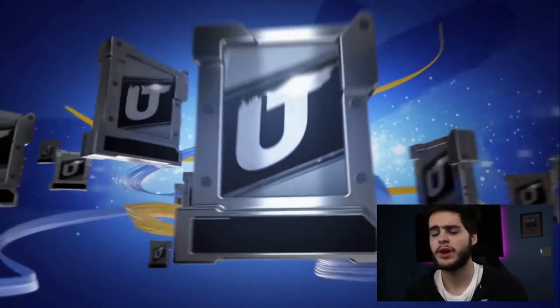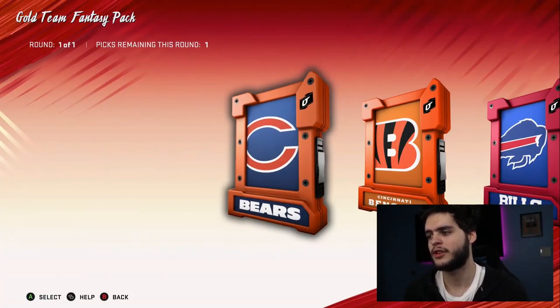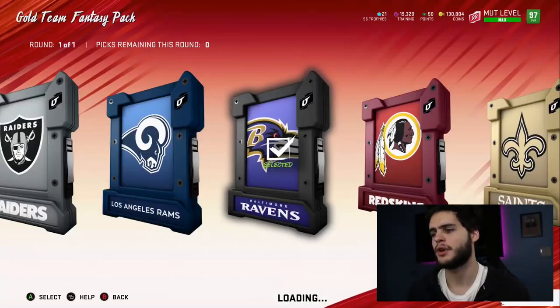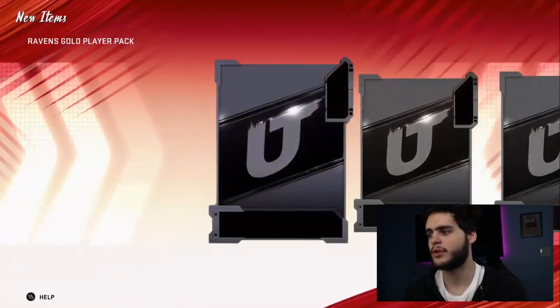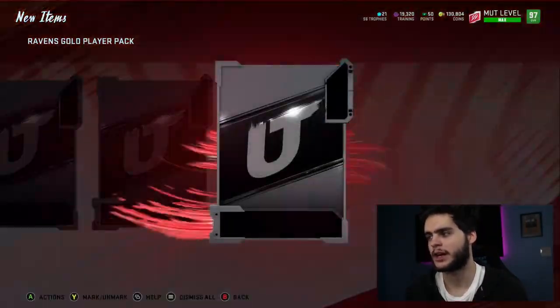Let's open up this Team Fantasy Pack to cut into the video. I want to open up a Ravens one to see if I can pull a golden pick of Lamar Jackson. I feel like I really don't know what to do at this point — I've had no luck pulling anything. A Lamar Jackson here would be huge. We'll probably get, like, Justice Hill at running back.